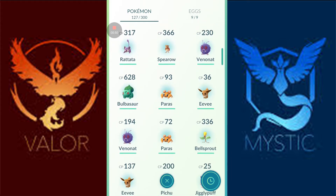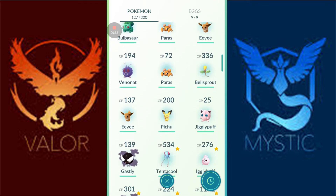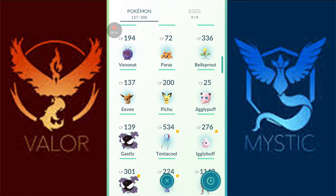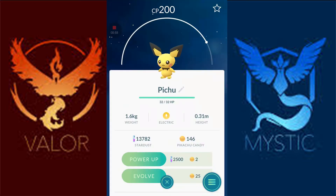Able to pick up a Bulbasaur too from the event. We were just walking around the park, so I was able to pick up things around there. And I picked up a Pichu as well, hatched out of a 5k egg — that's another good find since it's a Gen 2 Pokemon, and you've got to hatch those.